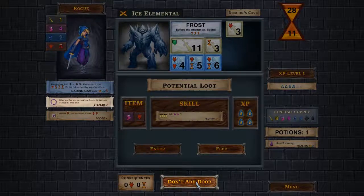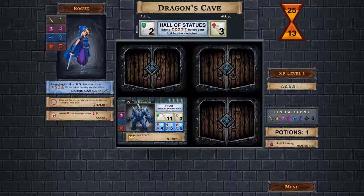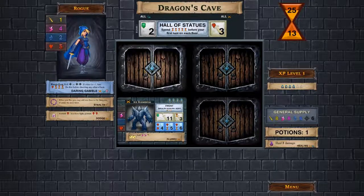When fleeing I'm given the option to add a door — I click my skill to do it, or hit 'don't add door' if I don't want to use it. I placed a door there because my special ability is to add one when I flee. That takes care of this floor section; we are about one third of the way through.